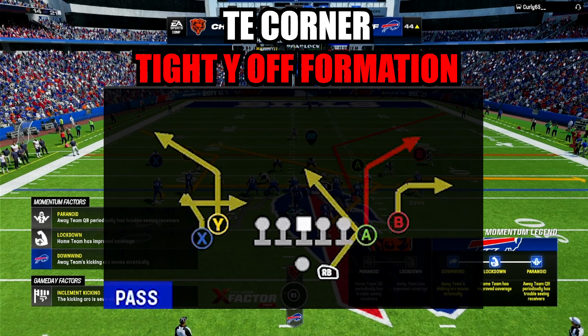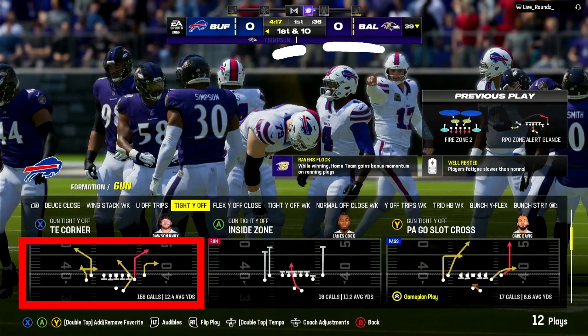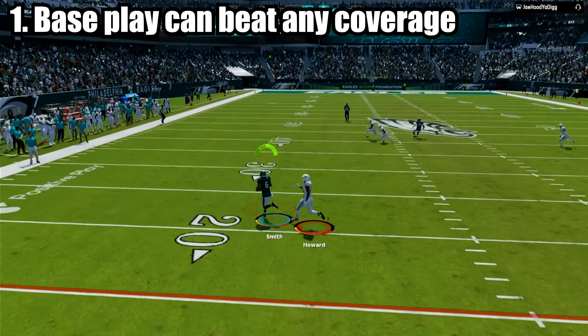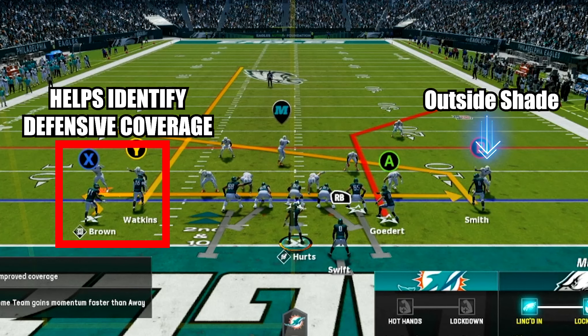The first play we're going to go over is tight end corner. Tight end corner is the foundational play that makes this scheme go. 99% of the time, you will want to pick this play to line up in every snap for two reasons. The first reason is that the base route concepts and the routes you can audible to beat every defense. The second reason is that the play helps you be able to read the defense.